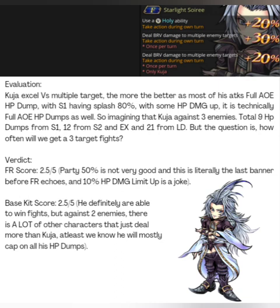I personally will not be pulling for Kuja, but if you already have his kit — if you have it maxed — it is not a waste to invest into his FR and use it for the fights we have. I would say he is still relevant; you can still use him as a main to clear a lot of fights since most fights now are pretty easy. So don't worry about it — if you like him, max him out.